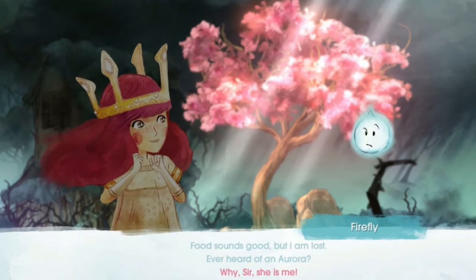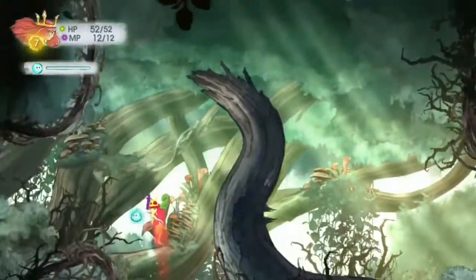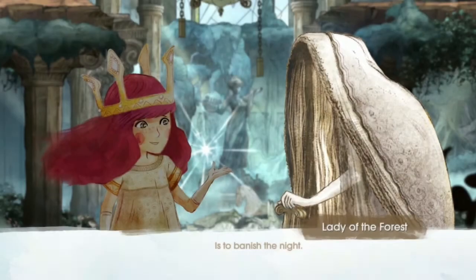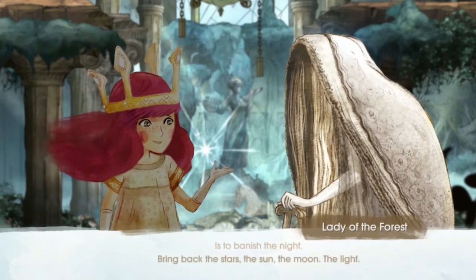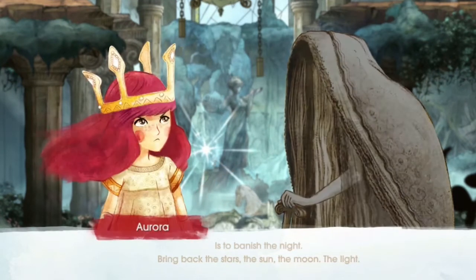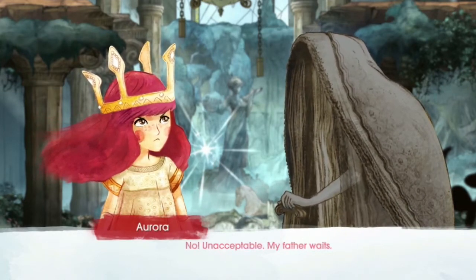They each complement the other and add to Aurora's vitality as the main character. Every time I play, I leave feeling that I have learned something new, and as a result, grown more attached to each of these fabulous characters. But what are characters without a good story? Child of Light has it, and it's a heartwarming story of family, friends, darkness, light, and the relationship between a father and daughter.